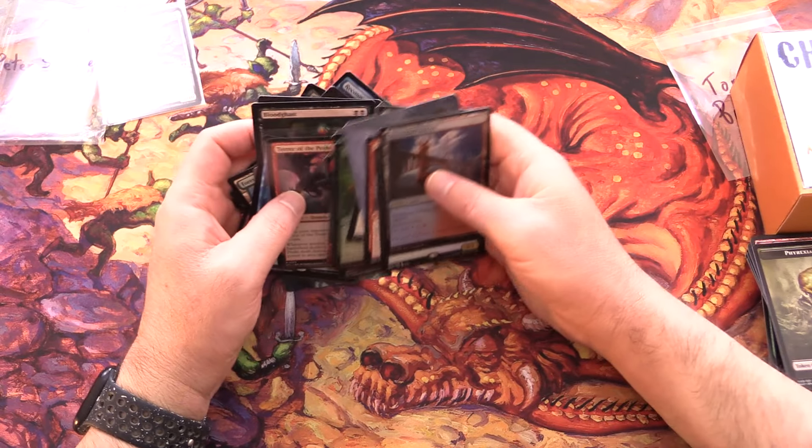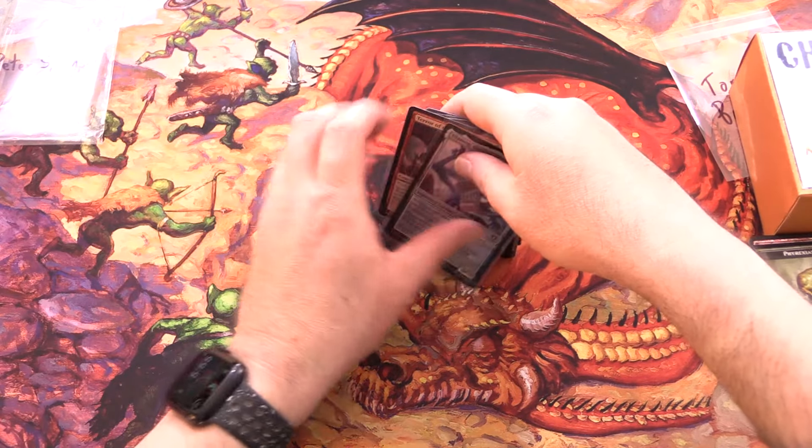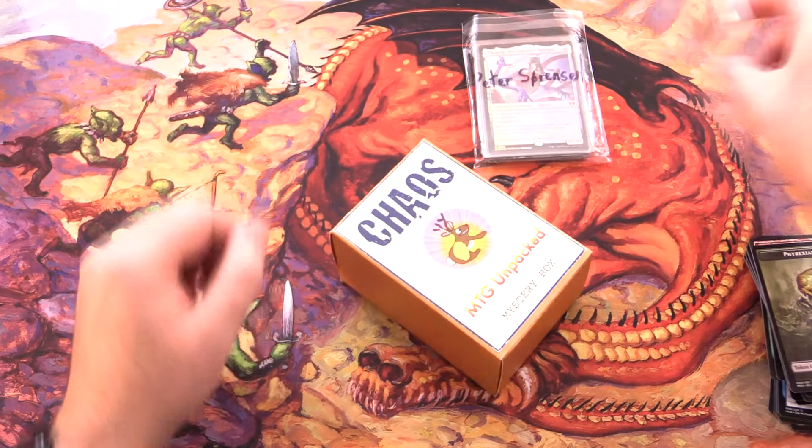The highlight for Peter's box, I think, is the Terror of the Peaks - and of course your Ulamog, giant Eldrazi. That is awesome.